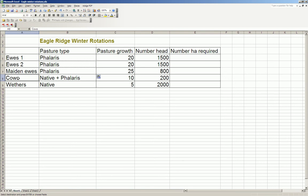Allocating my mobs to different pasture types is basically a process of working out what they need. I'm going to put my ewes and my maiden ewes on my Phalaris country in the lead up to lambing because it's important that I maintain condition at that time. My cows can be allocated to native and Phalaris, and my wethers can just be allocated to the native country.